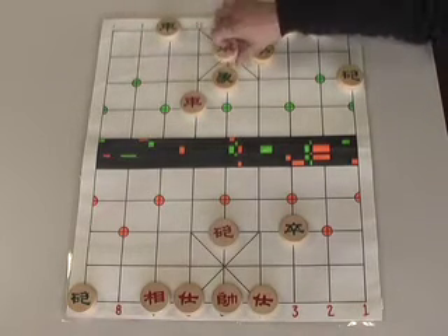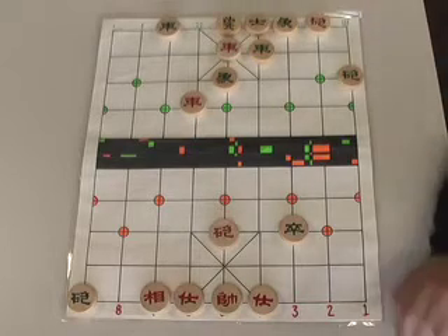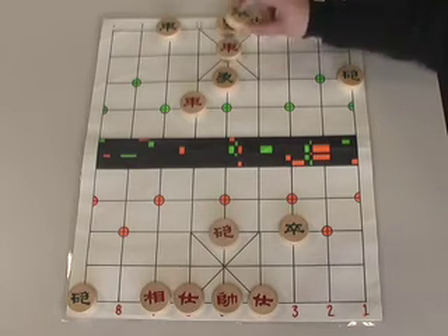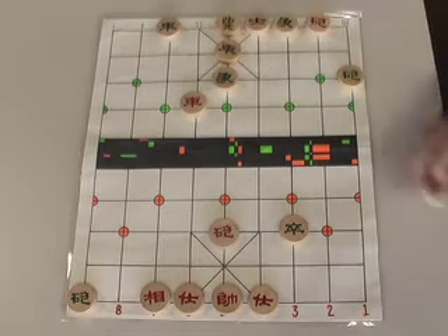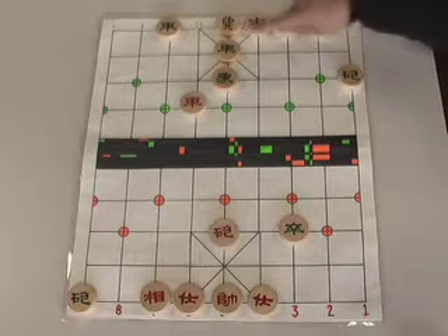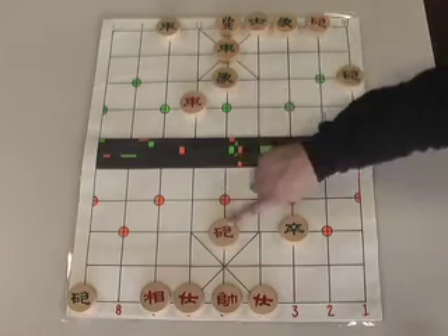We again initiate the throat-cutting checkmate by taking that advisor and essentially sacrificing our rook. Green has no choice but to accept our sacrifice. Just like in that previous game, this rook is now pinned by that cannon.